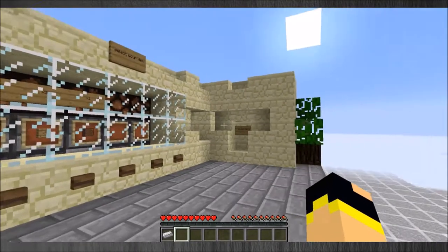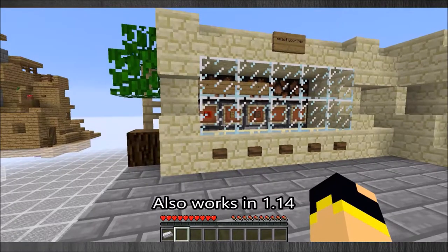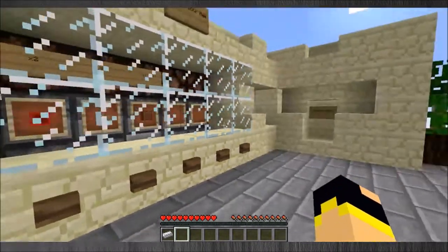Hiya guys, Daya here. As you can see, we have a new contraption. This was made in 1.13.2 and it is an automated vending machine. Fully automated.